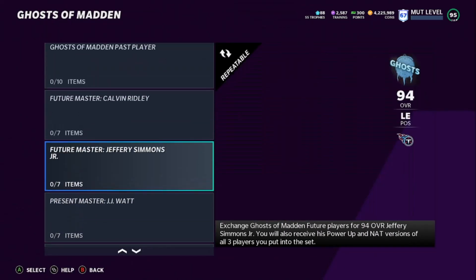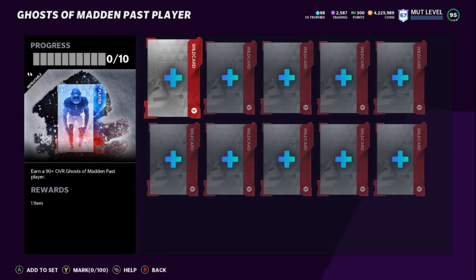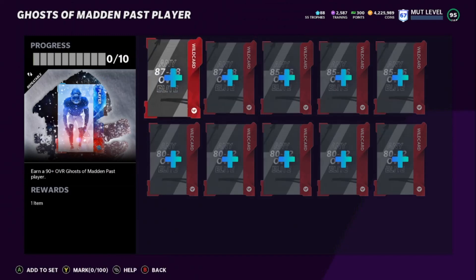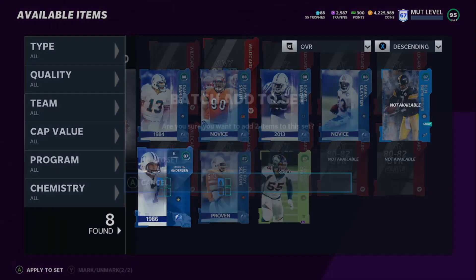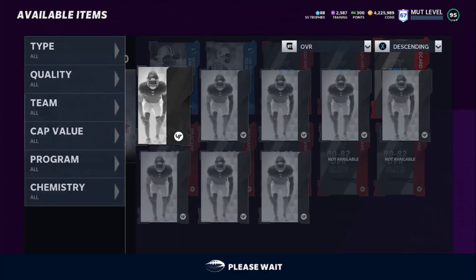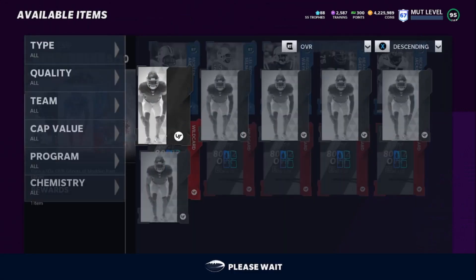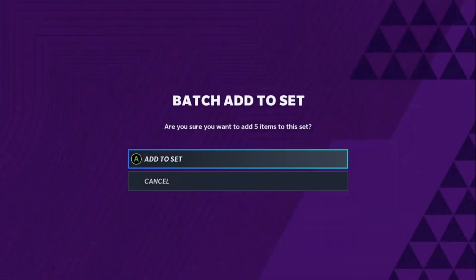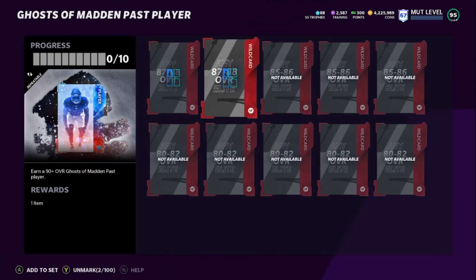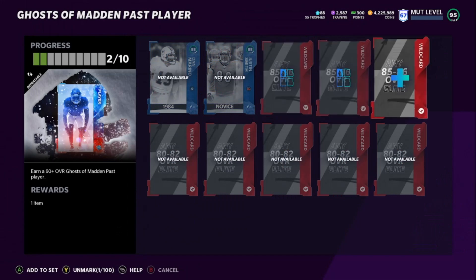Since we rolled those Legends packs, we have a lot of rolls of this to do. You need two 87s — we'll go ahead and put two of them in here, or 88s. We've got enough for two right there. Then the 85s — we put three of those in. And then the 80s, we just need five of these — these go for about 2K, so 10K altogether. These are not hard to get at all. Altogether, this set costs about 50,000 coins to make, so if you're doing a re-roll set you're doing this for very low cost.